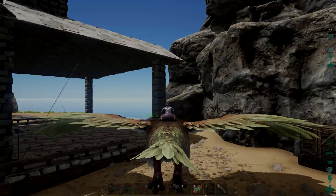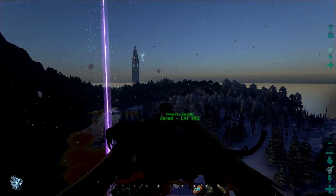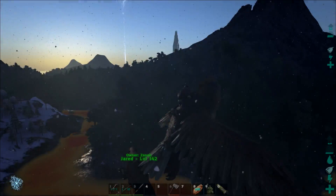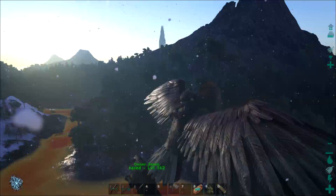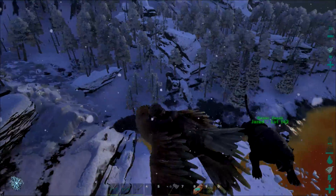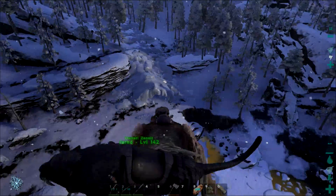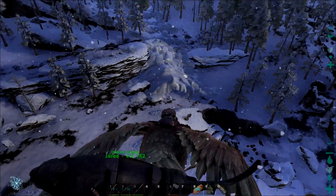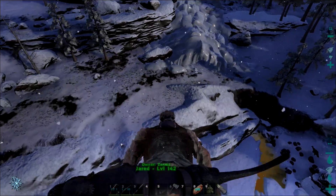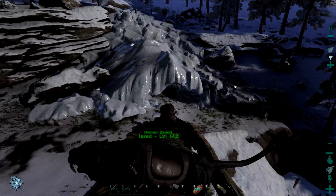If you were curious about the entrance to the snow cave that was released this update — in relation to where it's at — that's the volcano, my base was over there. It's kind of right along the edge of the snow biome so it's not too hard to find. It's kind of like a glossy ice, it's hard to miss. It took me like a minute to find it but once you see this kind of glossiness, it's good.